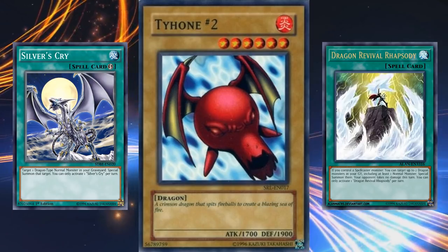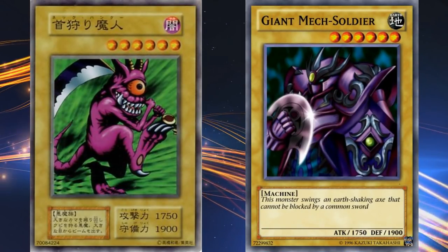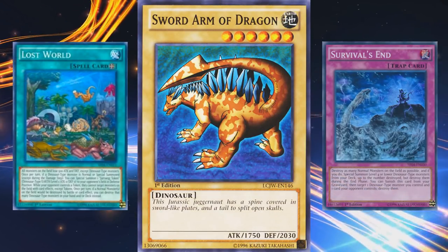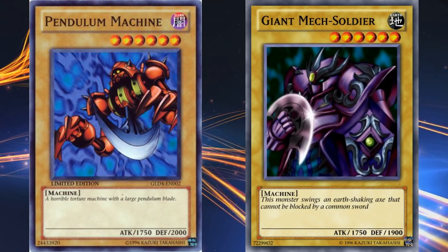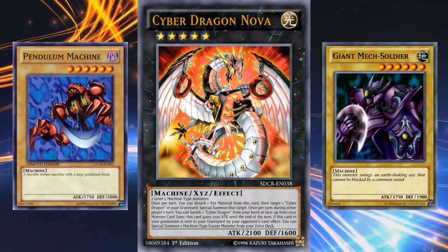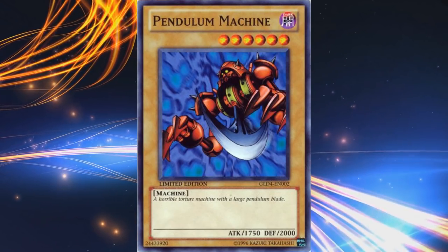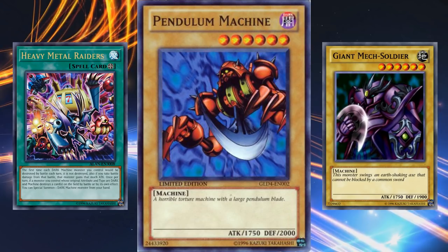Going up to 1750 attack cards, there are 4 monsters who share this stat line. Neck Hunter has the same exact attack and defense as Giant Mech Soldier, but it's fiend type and fiends have a lot of support for their high level monsters, so it's out. Sword Arm Dragon has a higher defense and dino normal monster support, so it's out too. Which leaves Mech Soldier and Pendulum Machine. There isn't a lot of support for level 6 machine type monsters — the magic level for them is 5 for Cyber Dragon Nova plays or 8 for Fortress Fodder. Of the two, Giant Mech Soldier has a lower defense and Pendulum Machine is dark type, so it gets dark machine type support. This makes Giant Mech Soldier the worst level 6 normal monster and therefore earns a pretty high spot on the list.